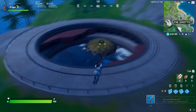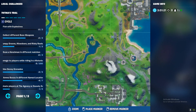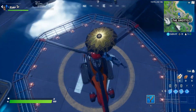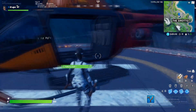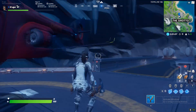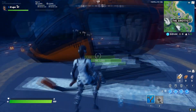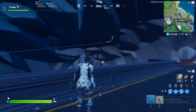The third one is in the Grotto. You can see it — it's inside this hole right here. If you don't see these helicopters, your opponent probably got there first, because they won't respawn.